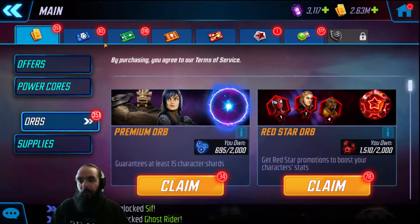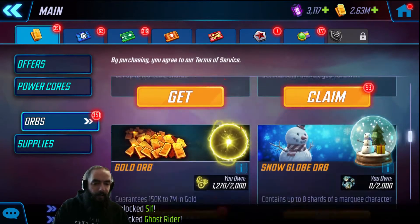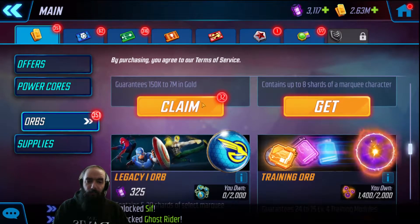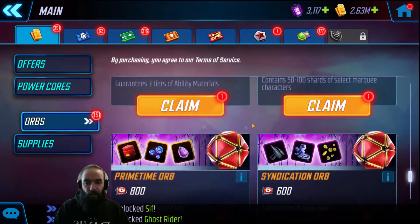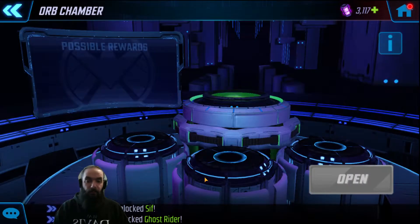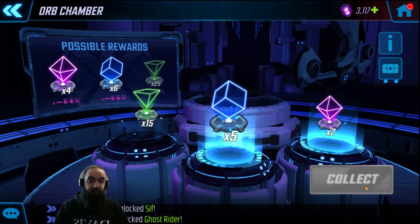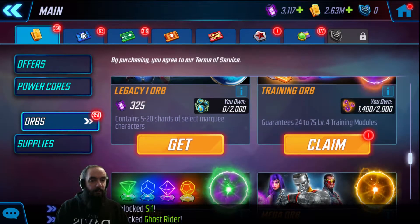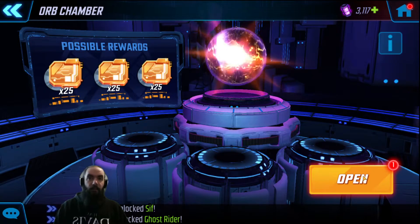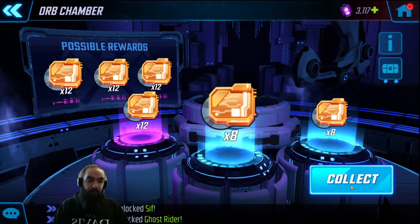That finishes the raid orbs. Let's go back to regular orbs — got some premiums, some red stars, some basics, and some gold orbs which I really need. Going low first. Opening an ability orb because I only have one — could really use all T4s. No T4s. Let's do the training orb — really need the orange training materials. Not a bad haul, 28 of them.